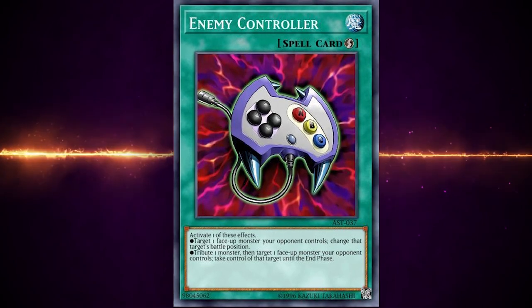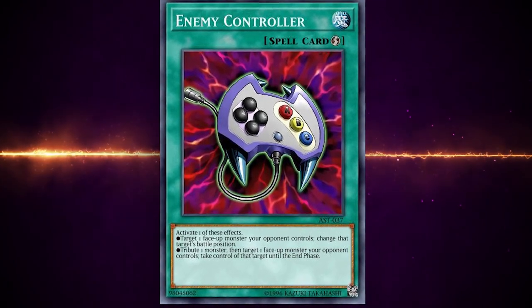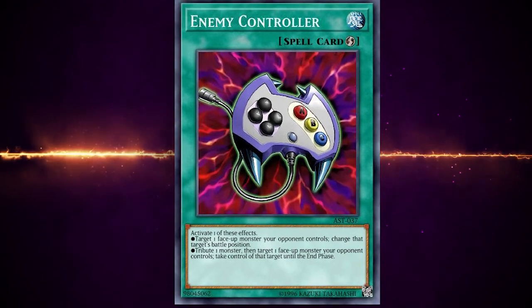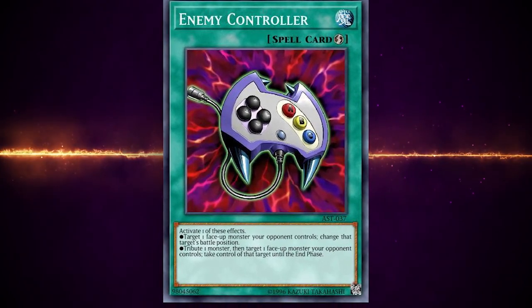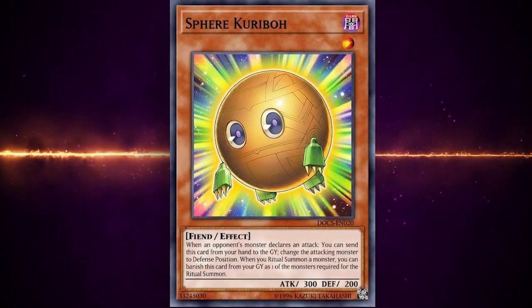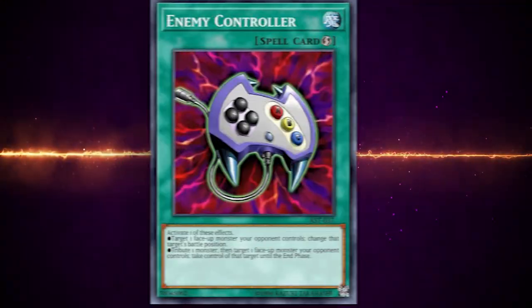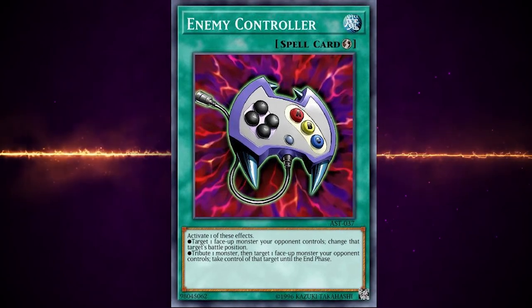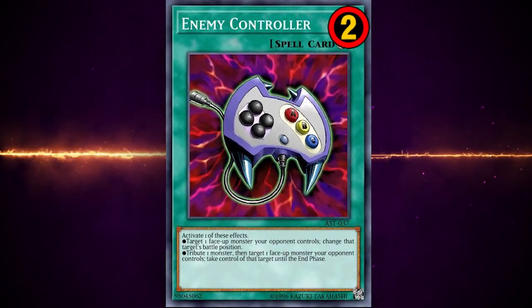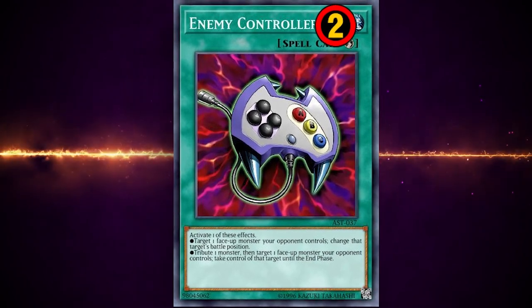It's a quick play spell that can activate one of two effects: either it changes the battle position of an opponent's face-up monster, or you tribute a monster to take control of a face-up monster your opponent controls. The first effect can stop an attack, which is always good in Duel Links. But that second effect is just broken, and it's the reason why Enemy Controller is limited to two.